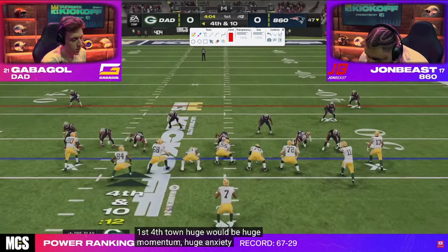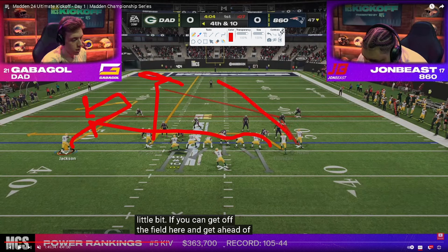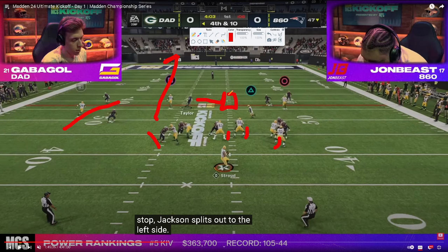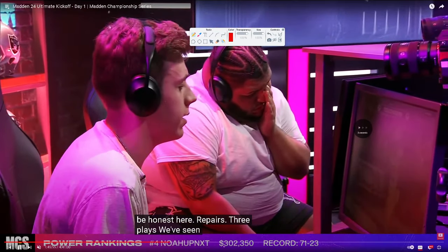Gabigol uses the motion-out running back into a five-wide look and blocks his tight end for protection. He goes with a streak, a comeback, a drag, and a post — essentially a high-low read on the left side where you can throw the comeback or the drag, with a guy over the middle if the user goes to the comeback. John Bees blitzes everybody and his user is on an island with the streak. The user takes a step to the post, Gabigol sees the space wide open, and gets a nice catch — almost drops it but gets in.